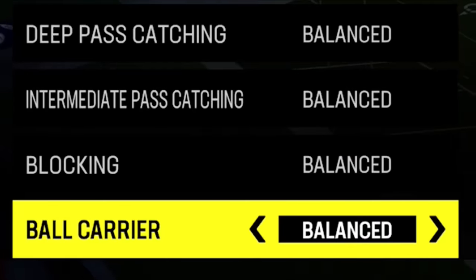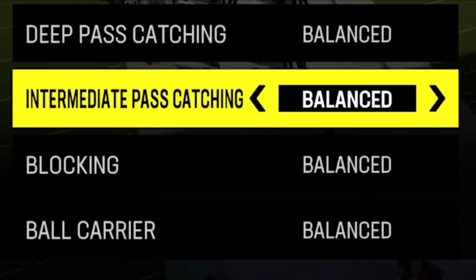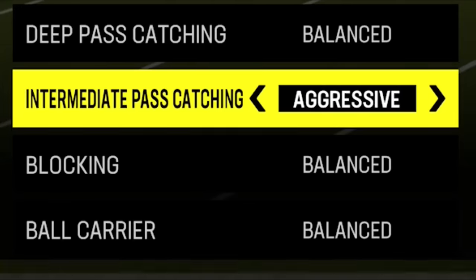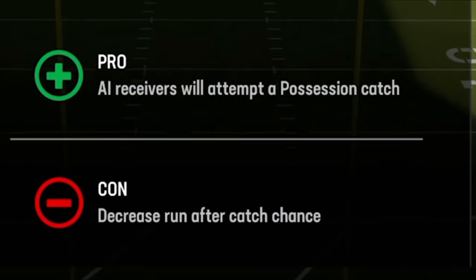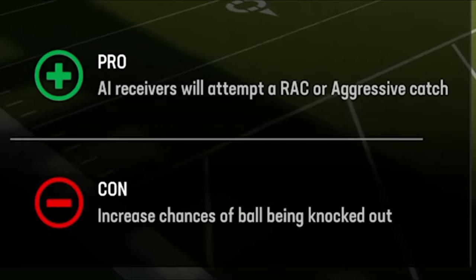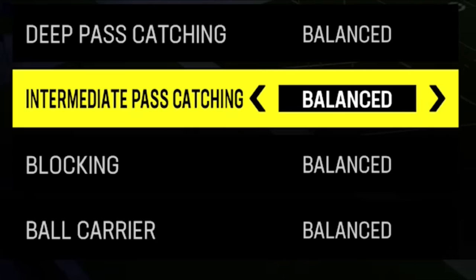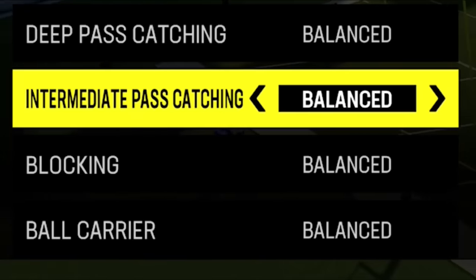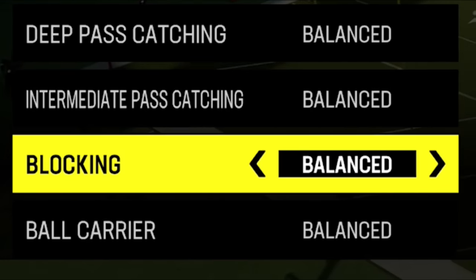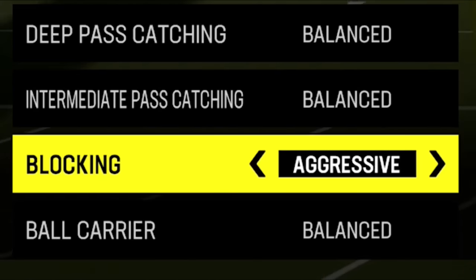We're going to start off on offense because this one's always the quickest — there's really not a lot that I touch here. People in the comments sometimes say they like to change their deep pass catching or intermediate pass catching, but I don't think it makes sense because anything you set here you can do with your controller during the play. If you want a possession catch you can just hit triangle; if you want a RAC catch you can hit X or square on PlayStation. There's no point setting that pre-play because it might automatically trigger the wrong catch type. The blocking adjustment also makes no sense — conservative lets people run by too quickly, and aggressive just gives you holding penalties.